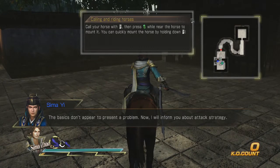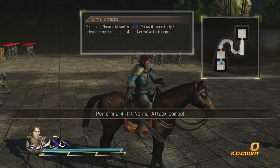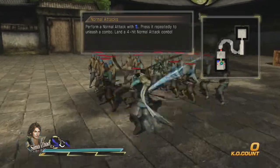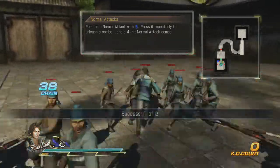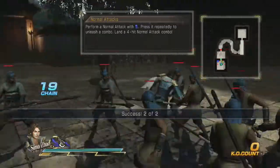The basics don't appear to present a problem. Now I will inform you about strategy. So, normal combos — one, two, three, four. Well I did a five-hit combo. Let's try again: one, two, three, four. There we go.